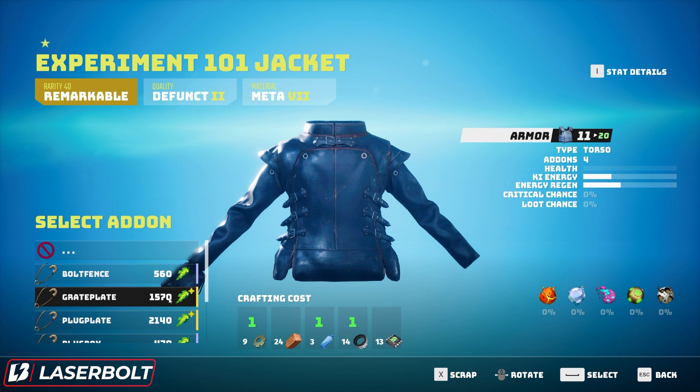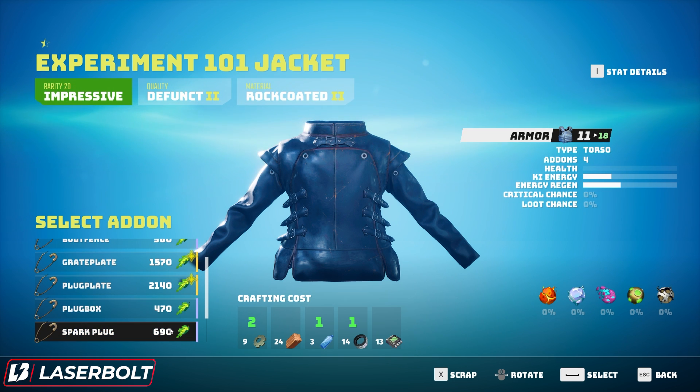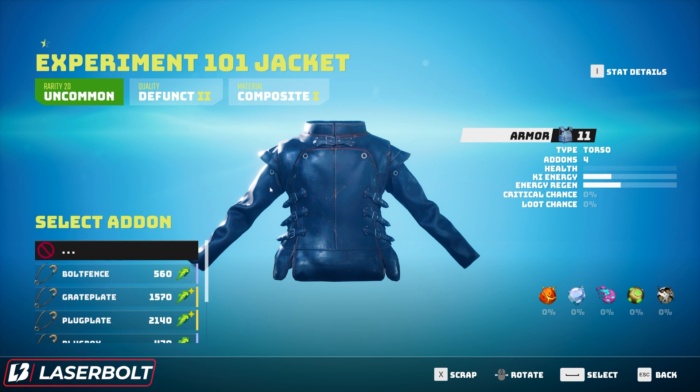If we go with the yellow variant instead, the rarity moves to 'Remarkable,' the quality stays the same, but the material changes to 'Meta.' The crafting cost also changes — from one metal and one wood, it becomes one metal, one plastic, and one rubber. All these materials are scattered around the world. With this variant, armor goes from 11 to 20. Continuing down the list, the armor keeps increasing as does the crafting cost.